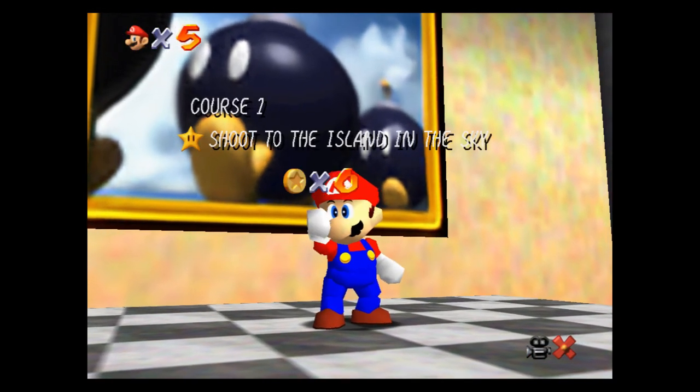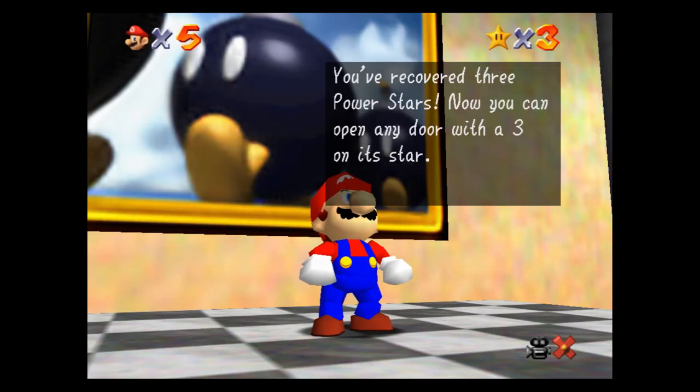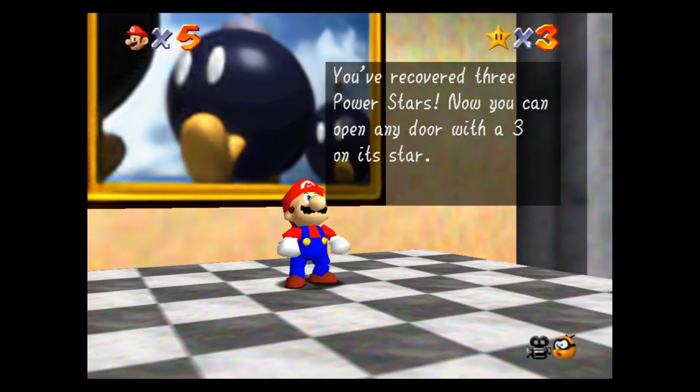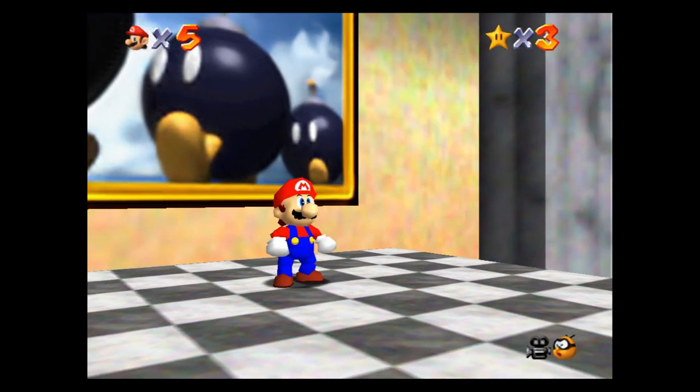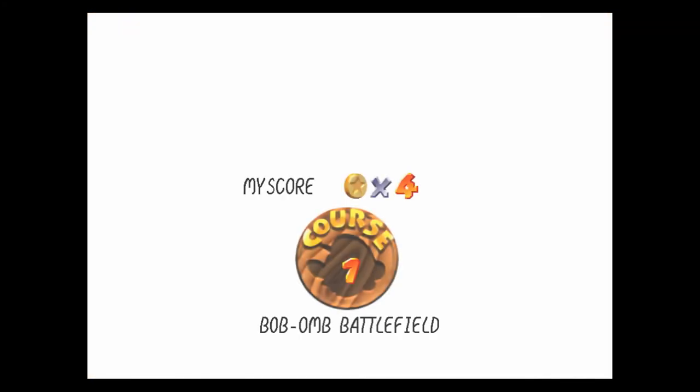Here we go! Guys, we are making super good progress and super fast. So you've recovered three power stars and can open more doors. But we don't want to do that yet - we want to go back into this map and grab more power stars. So, find the eight red coins.